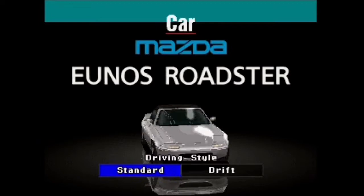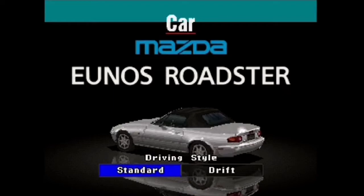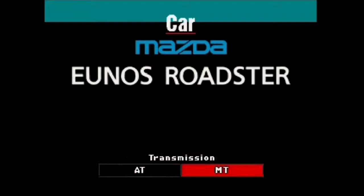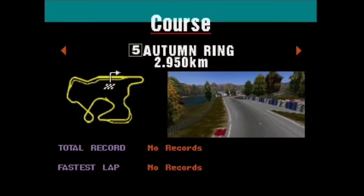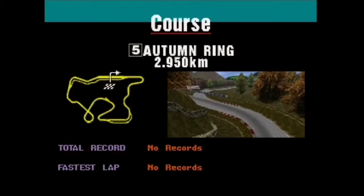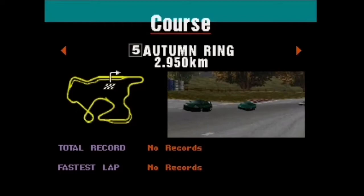OK, so this time we are going to try standard driving, because drift in terms of the driving style clearly does not work, at least for our Yunus Roadster. I am not going to use it again. On my first attempt at this I failed, so I've essentially decided to try this again using standard driving instead — not drift — because drift is just fucking useless. I highly recommend you do not do it. Drift mode will not work, at least in single races.